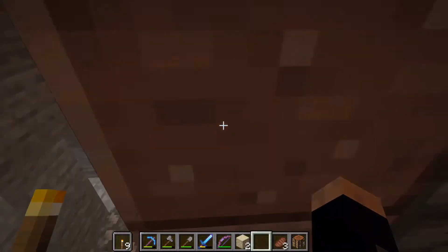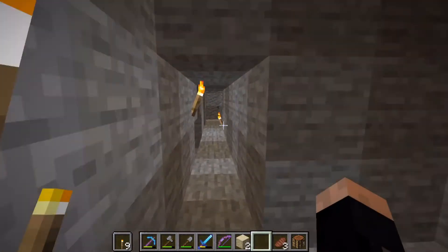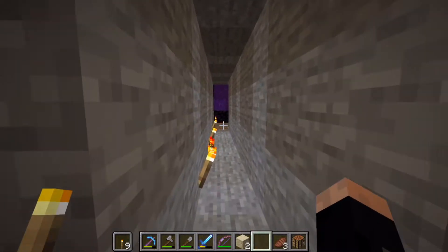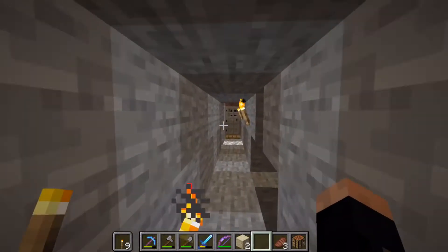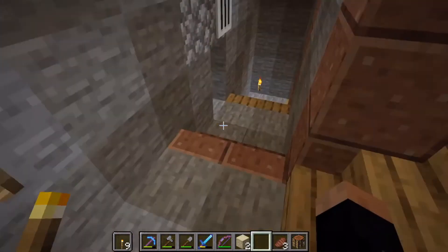You have a smelting area which leads right into my nether gate room — again not completed — but if you need to smelt stuff, there's your source of lava right there. I'll just pop in, go to a lava ocean, pull out a bunch of buckets of lava.